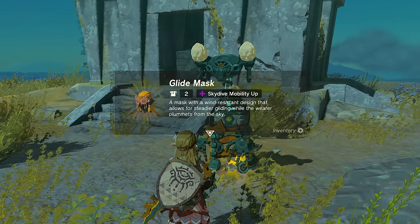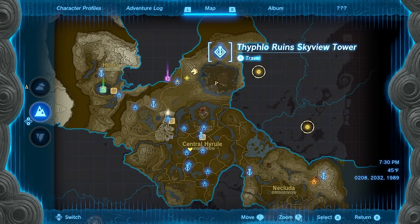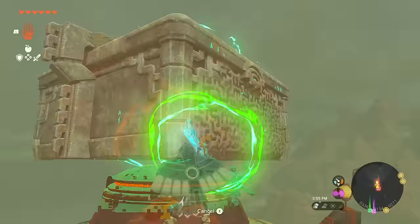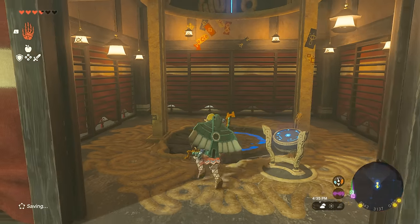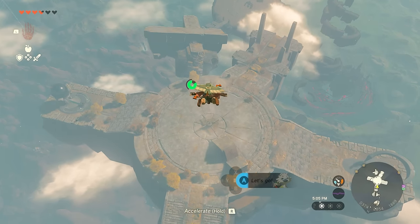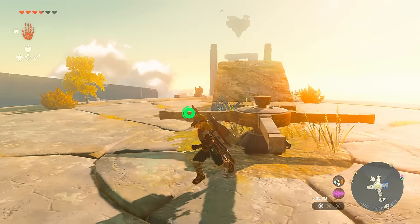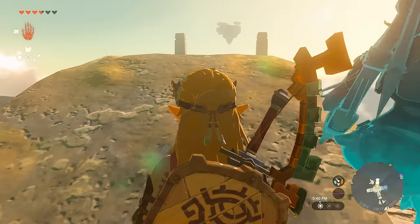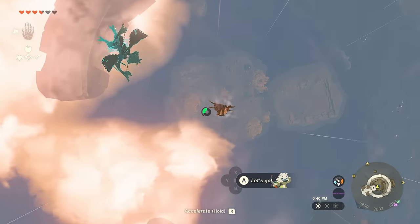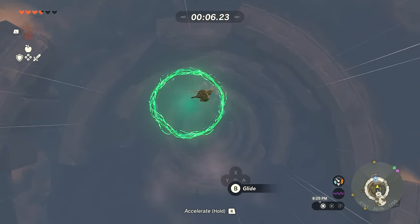Breaking records during these challenges also earns you bonus large Zonai charges. The third and final piece is from the Typhlo Ruins Tower, up north in the Great Hyrule Forest. Clear the floating device from the top of the tower using the platforms and rockets provided, then move it with Ultra Hand. Once in the sky, look south at the spiraling ruins, land on the floating island closer to you with a launching pad, orient the pad southward, and launch yourself to the island with the pond below. Complete the skydive challenge — note the checkpoints move this time — to earn the glide pants.